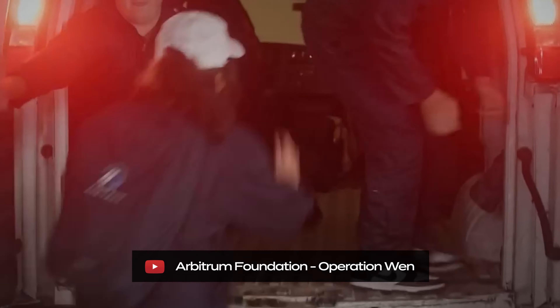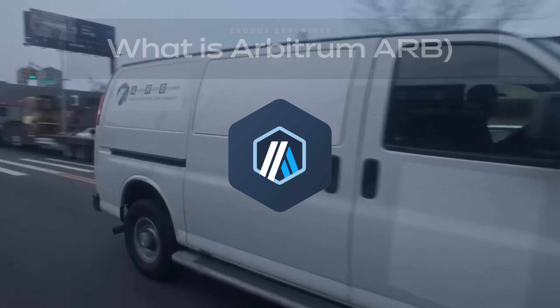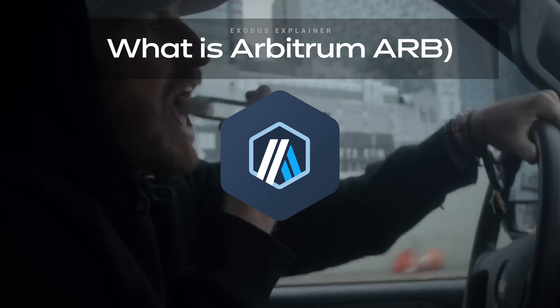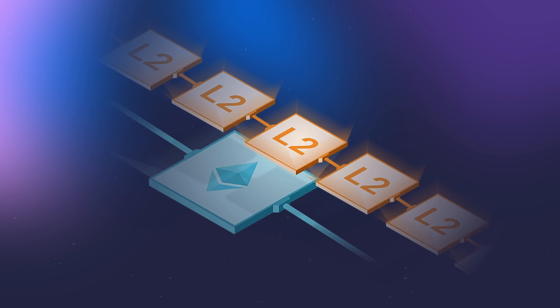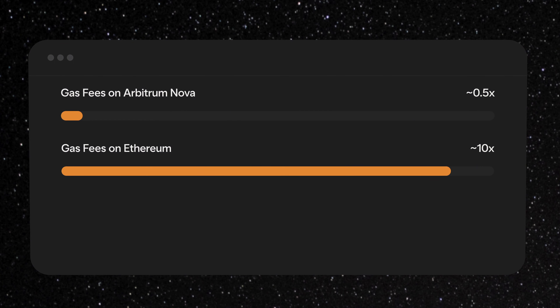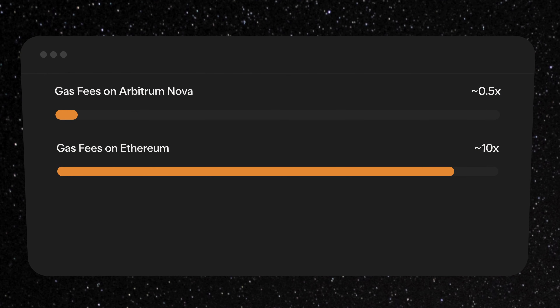So let's answer the question: what is Arbitrum, and how does Arbitrum work? Arbitrum is an Ethereum layer 2 solution — software that sits on top of Ethereum's layer 1, making it up to seven times faster and much cheaper to use.